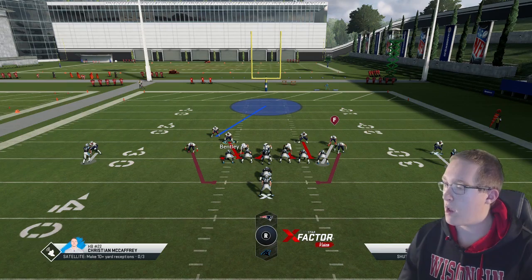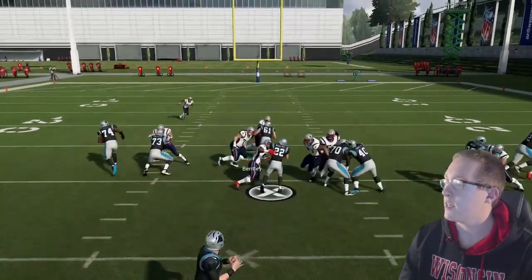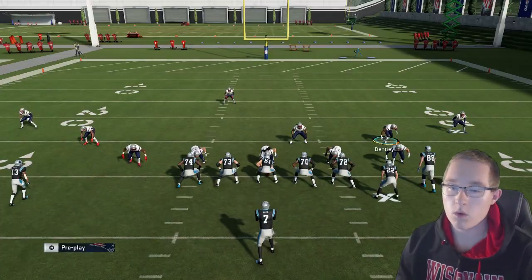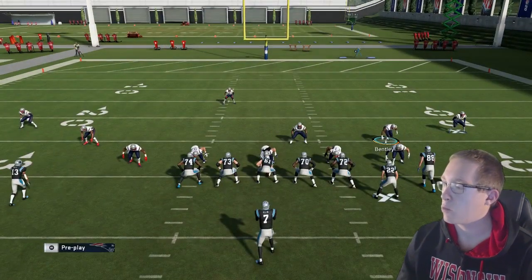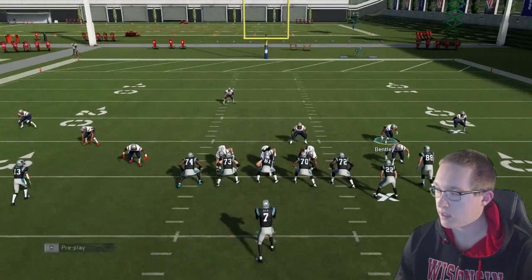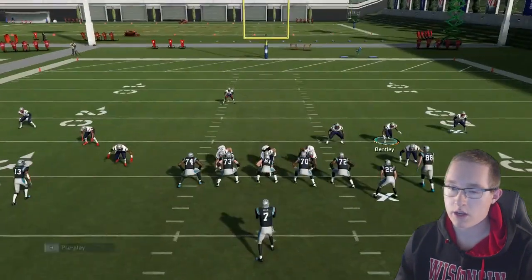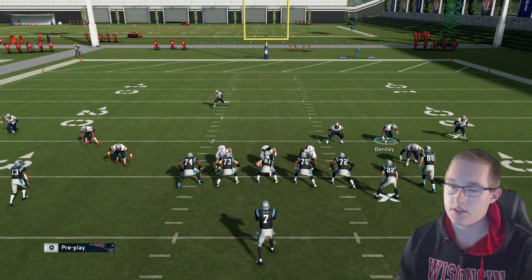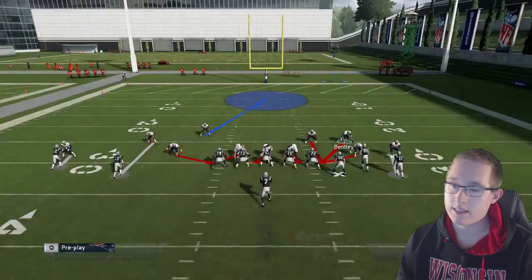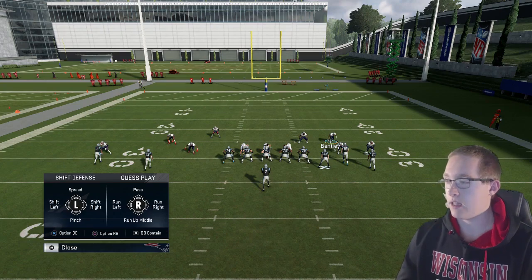I'm going to user one of the linebackers. As you can see, they go for a run and it gets blown up immediately. Let me go over this one more time. Pinch the defensive line: left on the d-pad, down on the left stick. Spread the linebackers: right on the d-pad, up on the left stick. Press: triangle and down on the left stick. Blitz all linebackers: right on the d-pad, down on the right stick. Contain: L1 or LB, then R1 or RB.